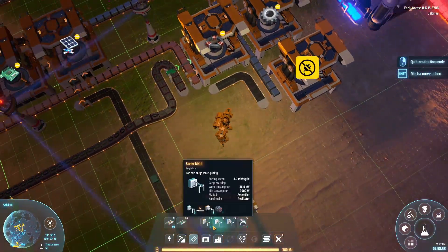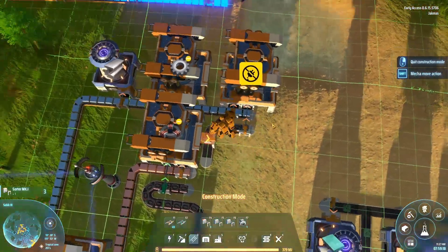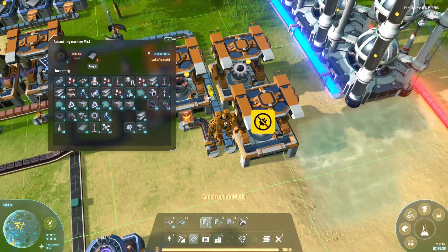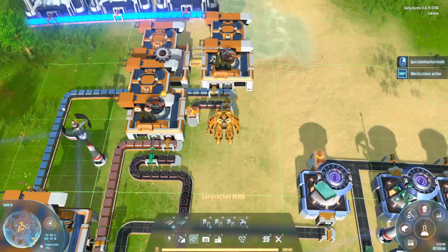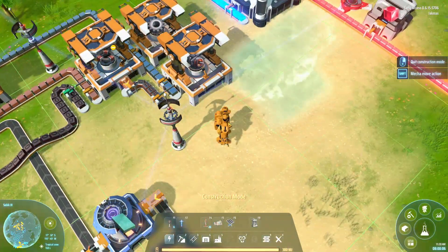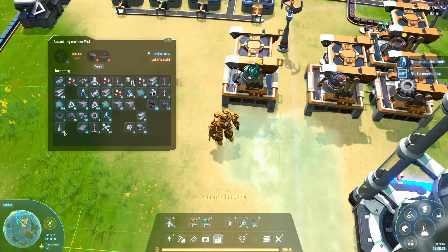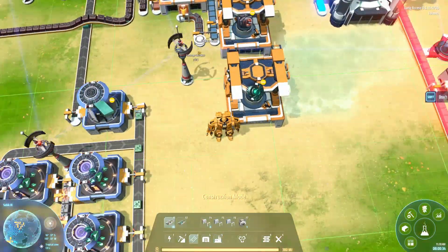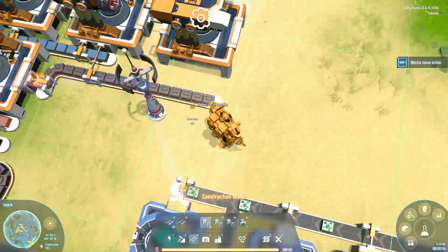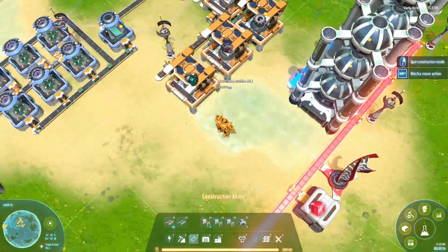Before we get too deep here — we're actually remaking the components from before. I re-routed the magnets from our first starter base over here as well because I wanted to make some additional electromagnetic coils, since we're going to need a lot of them. So instead of re-routing the final electromagnetic coil from our starter base, I thought I'd split the magnets in half because the blue matrices are stopped at the moment.